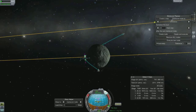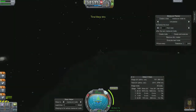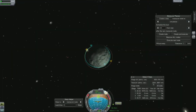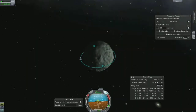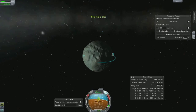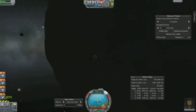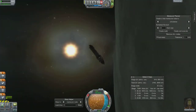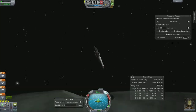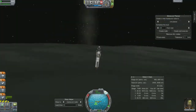I circularized my orbit and decided where I was going to land. I wanted to avoid landing in the dark like last time, so I went around to the back and changed my apoapsis to get into the moon's orbit so I could make a landing on the dayside. That was the plan, and it actually went to plan. I kept the tank on to use the remaining fuel while I still had it.